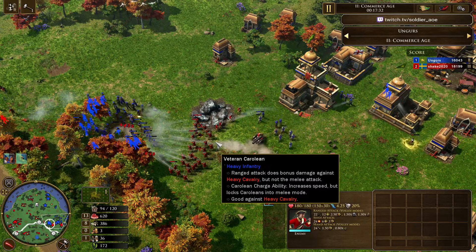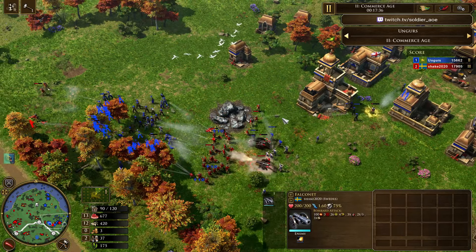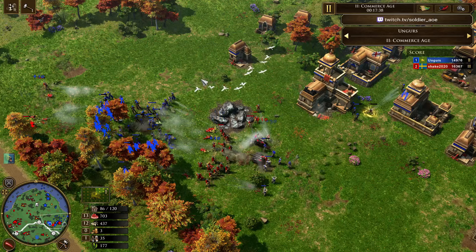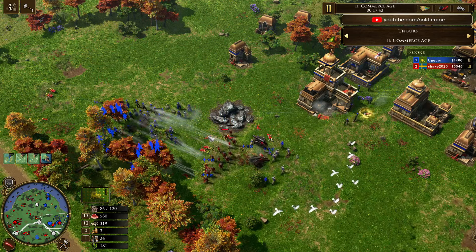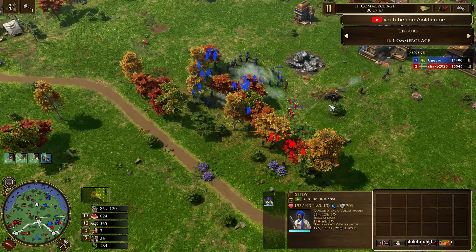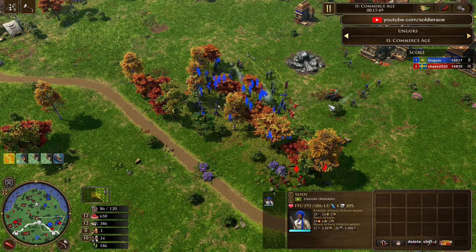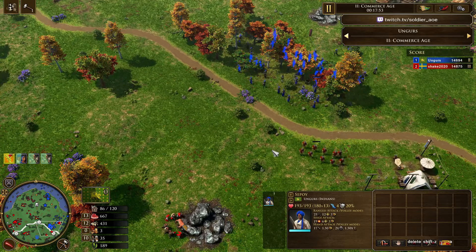There are so many units here — Vet Carolines, vils are popping out. They're going to get a good fight on the Falconets. I think Ungers is actually going to crush this fight. There are so many Gurkha, so many Seapoy. The Carolines are getting smashed again. It's amazing — it just never ends. Ungers just holds every single time, and it's not even close.